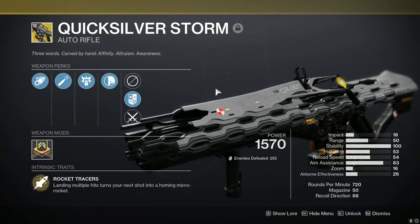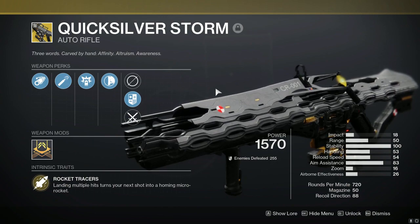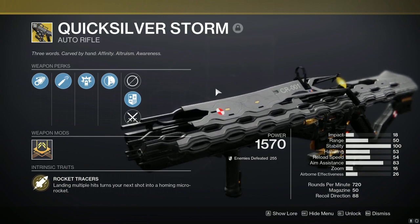The Quicksilver Storm is the first Lightfall exotic introduced in Destiny 2, and you're able to get your hands on it early by pre-ordering the $100 bundle for Lightfall.